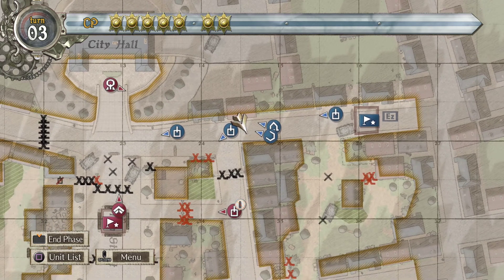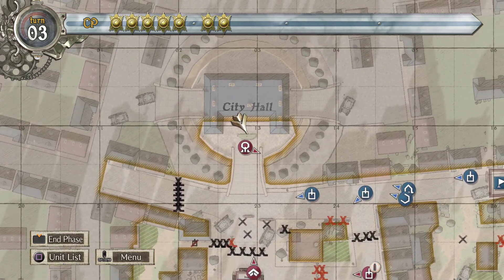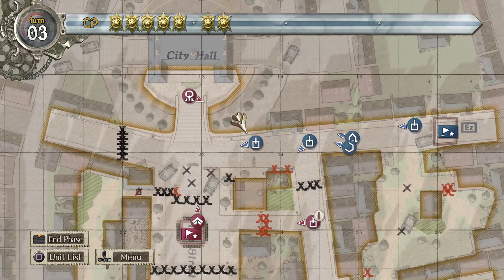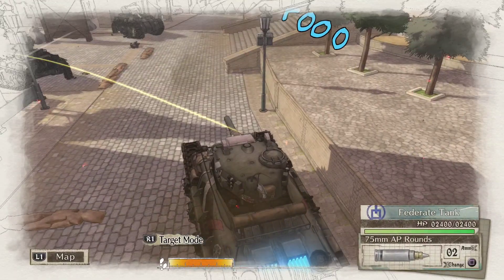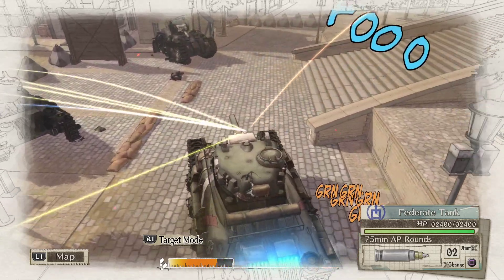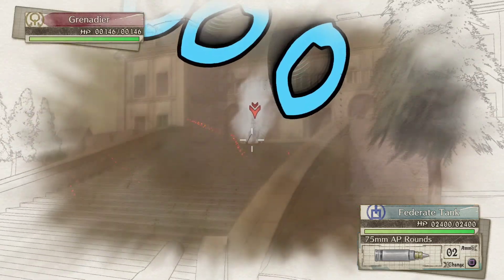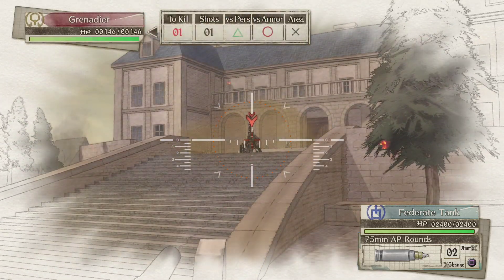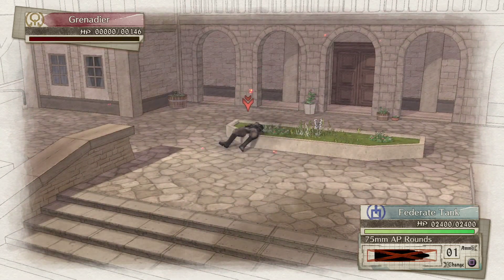Allard just got hurt really bad by this guy. It hurts. The federate tank goes in and takes the guy out — and of course he can actually aim. This guy's being a jerk — there we go, grenadier down. Fantastic.